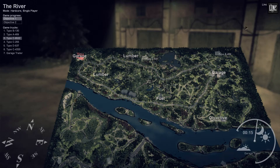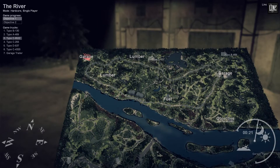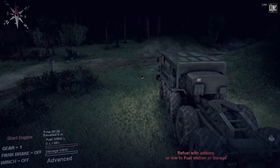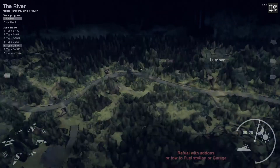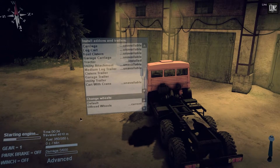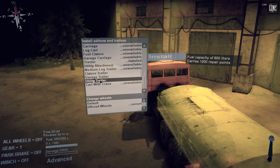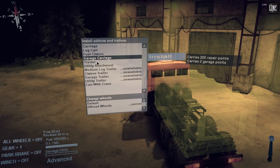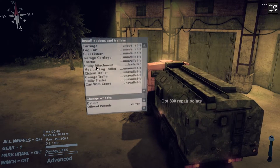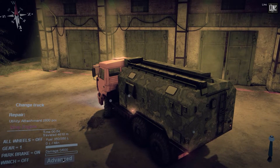Hey guys, welcome back. Last time we delivered eight points of lumber to the objective, and now only this objective is left. We have a C-type truck at the garage and a D-type truck right here, but it's out of fuel and totally damaged. Let's rescue that first — let's try to pull it back to the garage. I have off-road wheels so I can take the utility attachment; if I take some damage I can repair myself.